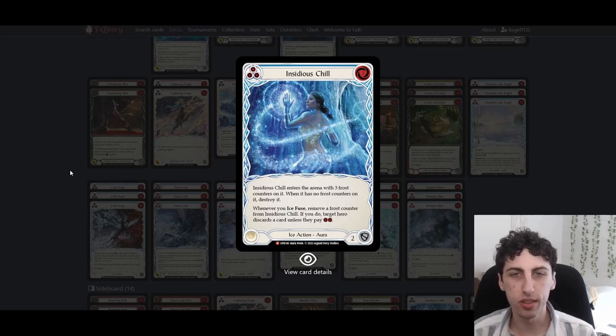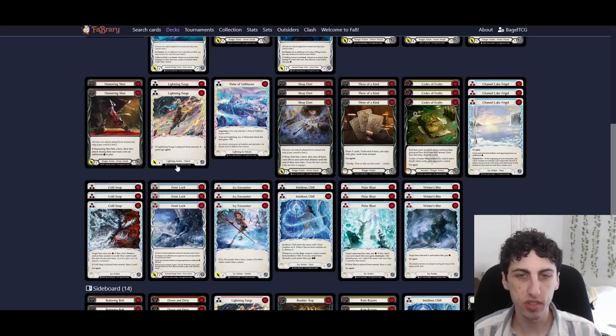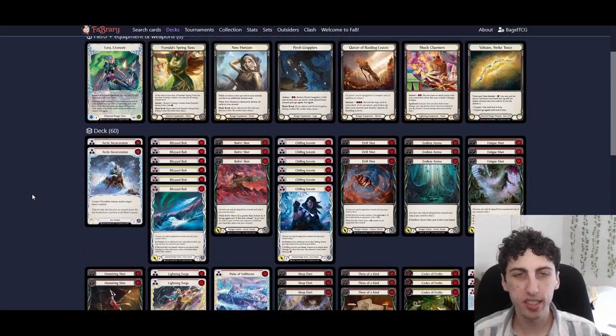Insidious Chills are almost never played directly — they're too resource-intensive and you're usually making a mistake arsenaling or playing them. They're mostly there to pitch and fuse. The only time you play them is against fatigue: if your opponent keeps blocking and trying to make you run out of cards, you put one or two Insidious Chills out, then on a fuse turn you strip all their cards so they can't block and you kill them. That's the main way to beat fatigue. Frostlock is our only non-ice blue — it's an arrow with a great fuse effect: cards and activated abilities cost an extra resource, which is strong against defense reactions and Oldhim. On hit against aggro it stops them from pitching or playing zero base-cost cards.